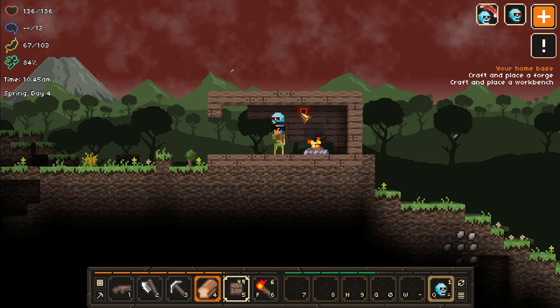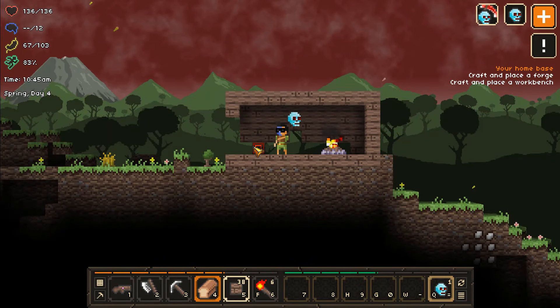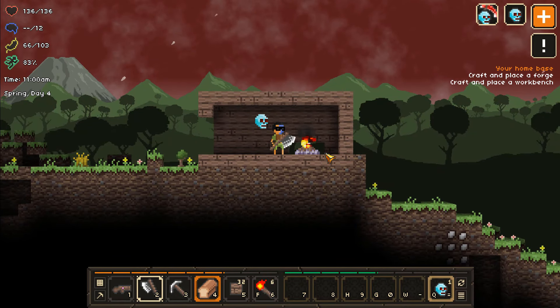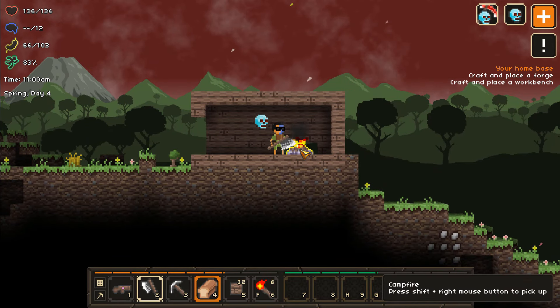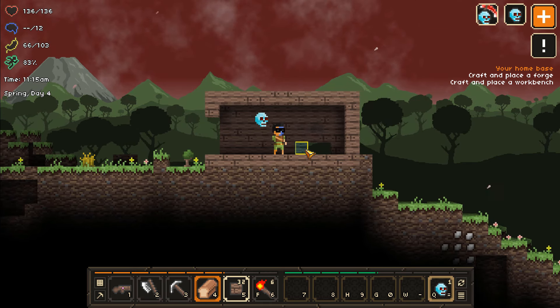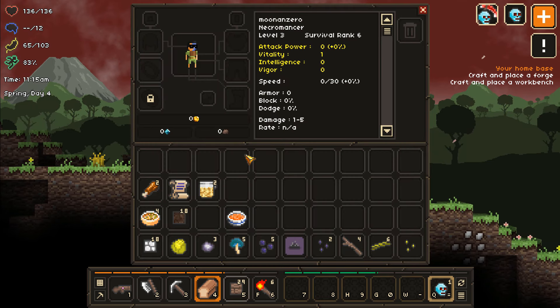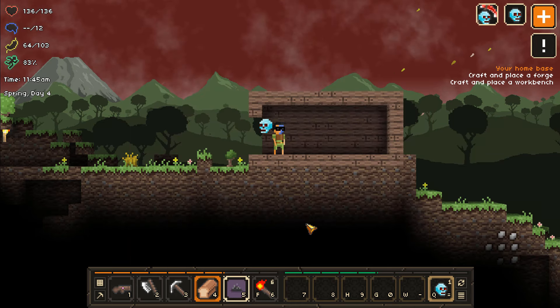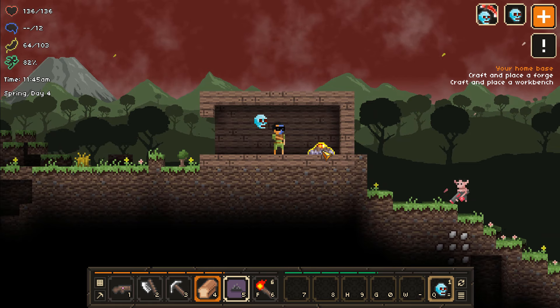Apparently I can't put wood behind where the campfire is, so maybe I have to pick it up. I don't know why I wouldn't be able to do that. I do wish I could see past this. It's a little odd — I wish the UI was kind of in the corner, like in Diablo, because it would be a little better for just placing things out of your inventory.